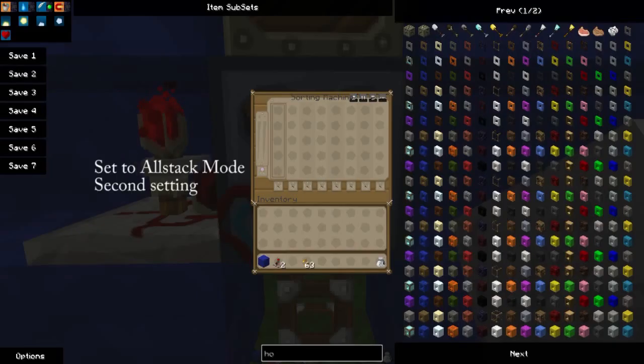You need to have it on the second setting so that it will sort everything from each column before it moves on — it'll do everything in the first one and then everything in the second one. And if it can't do everything in each one, it won't move on.